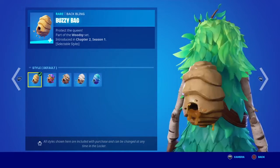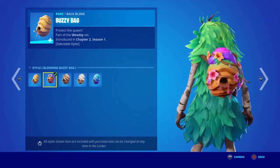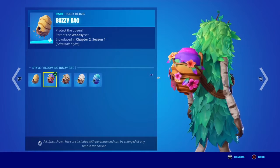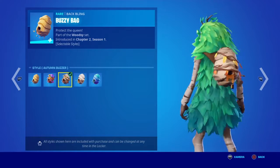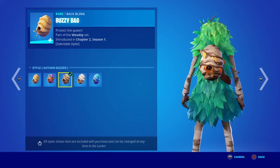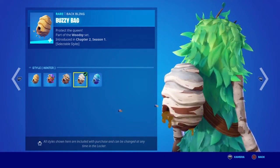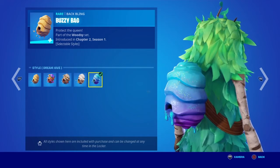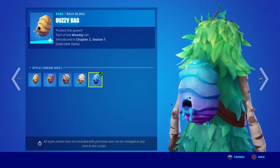Then we got the Buzzy Bag back bling — this is the default style. I really hope they don't add any other styles to this. There's also the Blooming Buzzy Bag, then the Autumn Buzzy Bag. I think the Dream Ranger style, like the last style, is the best. Then there's the Winter style. If you like a certain season or want a skin for every season, this skin is perfect. The Dream styles don't relate to seasons but have a really cool purple and blue color scheme.